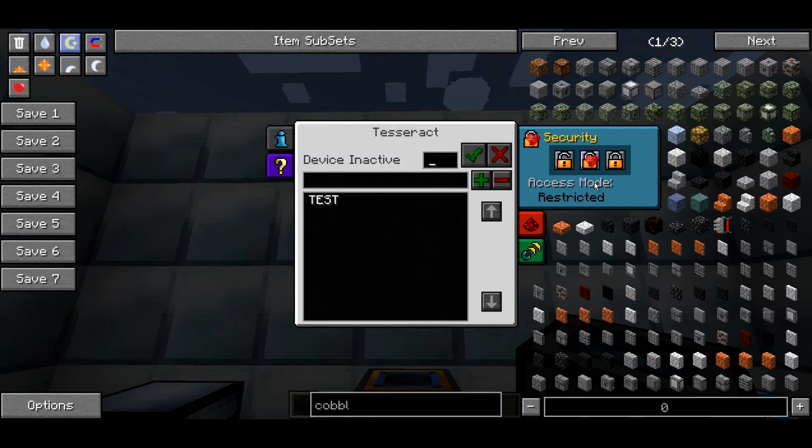You have the restricted tab, which means only people in your COFH friends list can access the Tesseract. Although they won't be able to access your private frequencies, they can just pick up and move around your own Tesseracts. And then you have the final tab which is owner only — this will bring up your full list of frequencies that no one else has access to, so they are entirely private. We'll leave this as public access for the time being.